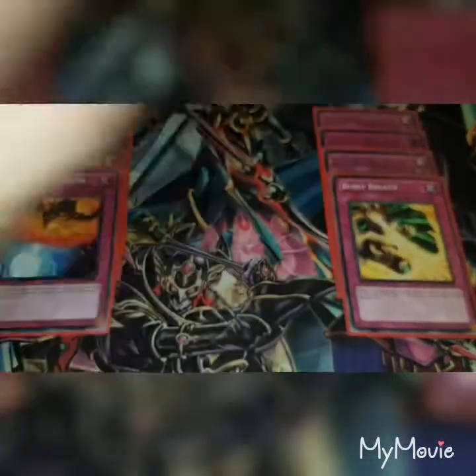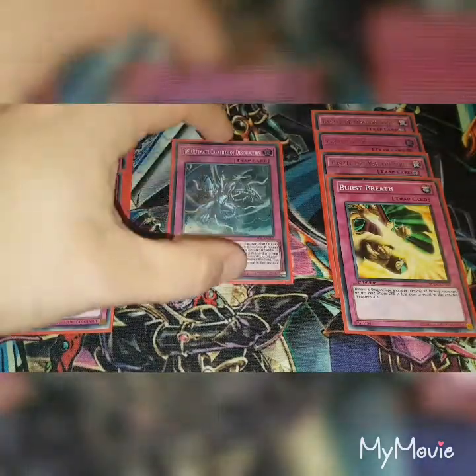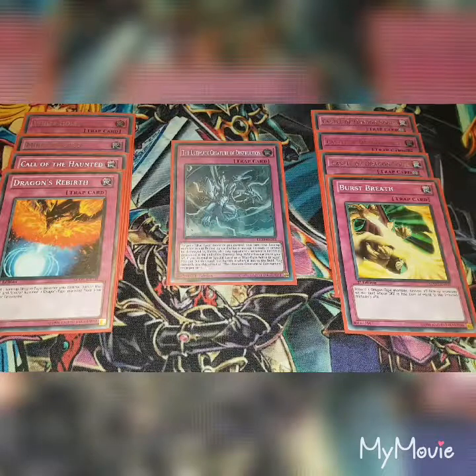Three copies of Castle of Dragon Souls. And finally for the trap cards, one copy of The Ultimate Creature of Destruction — thank you again to subscriber Simon. Basically, you target one Blue-Eyes monster you control; this turn that face-up monster is unaffected by card effects except its own, and it cannot be destroyed by battle. Also, any opponent's monster it battles is destroyed at the end of the damage step. While this card is in your graveyard, if you normal or special summon a Blue-Eyes White Dragon, you can set this card — but banish it when it leaves the field. You can only use the effect of Ultimate Creature of Destruction once per turn.